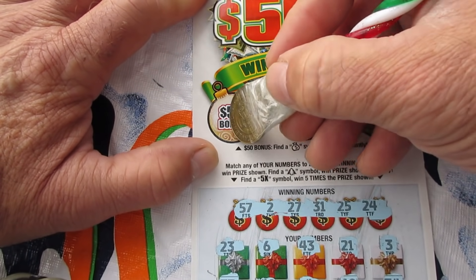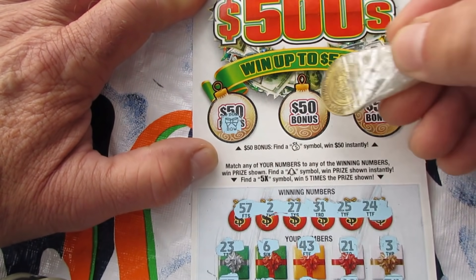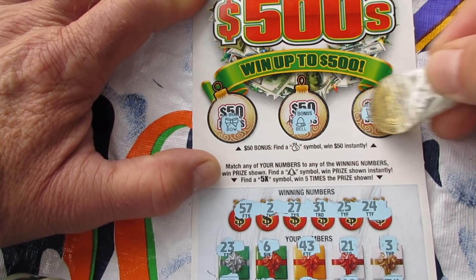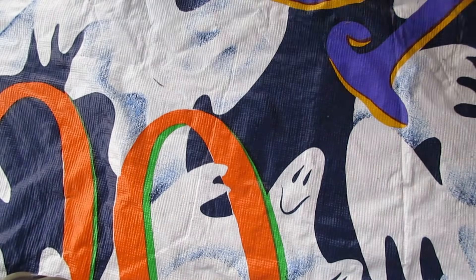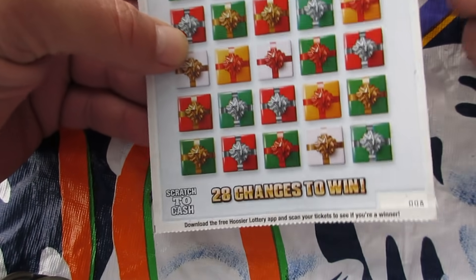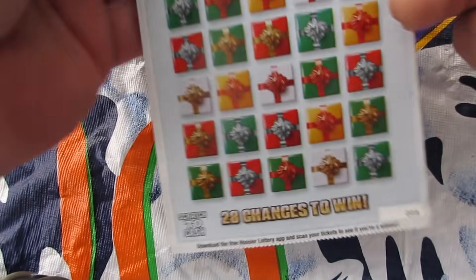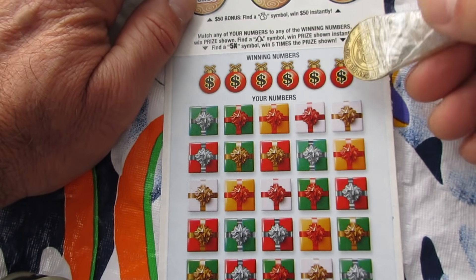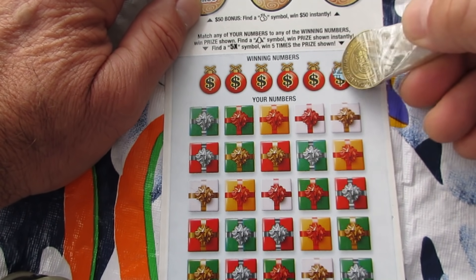Let's see that money bag. Got a bow, a bell, and a sled. Ticket 49 - not so fine. That's all right though, we got one more to go. This is the out-of-the-machine ticket, number 8. Let's see if we can at least go two out of three - that would be nice.